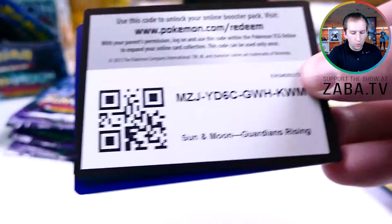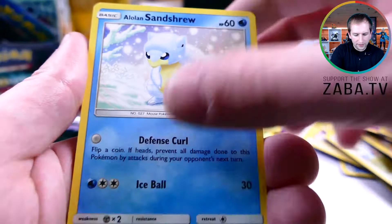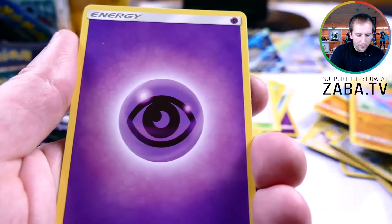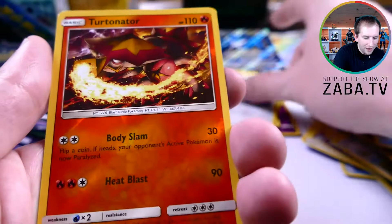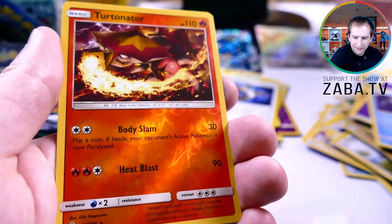Down to the final five packs — halfway there, guys. Here's your code card. Please tweet me out if you're getting something amazing out of these packs, I'd love to see what you're pulling. I have a lot more packs and could easily throw some codes your way, so let me know. Energy Recycler, Tentacool, Choice Band — oh, Turtonator! That's a rare as well. And he gets a GX too — both attacks, ridiculous!